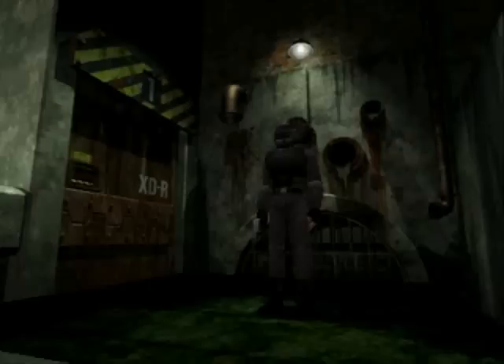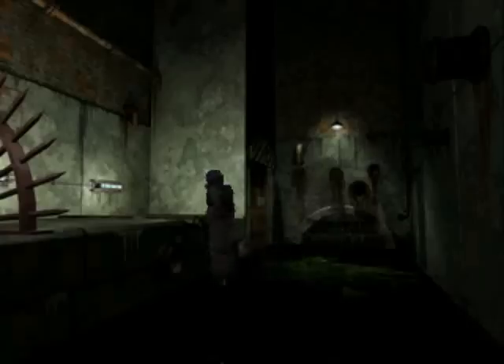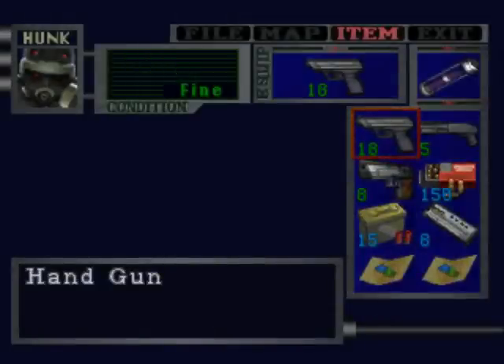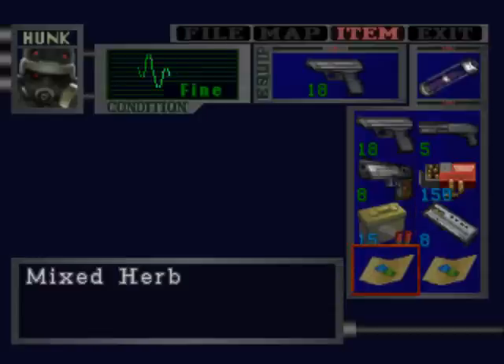Alpha team here. Mission accomplished. Roger. We'll rendezvous at the meeting point. They kind of have the same voice there. What is worth pointing out is my inventory: start with the VP-70, shotgun, magnum, some ammos, healing items, and the G-Virus of course. And this is the only stuff we're going to get for the entire scenario, so use it well.